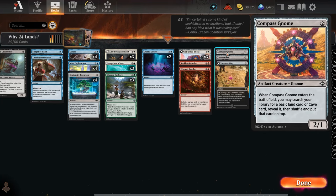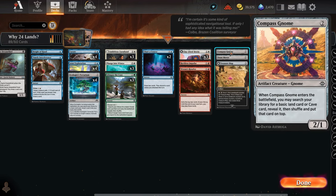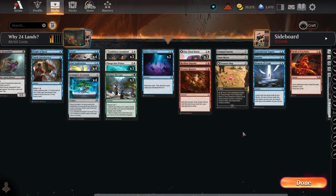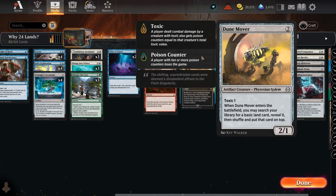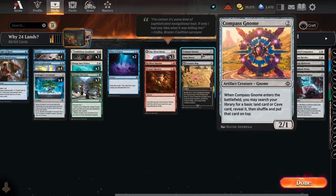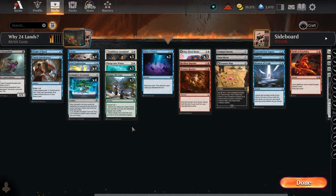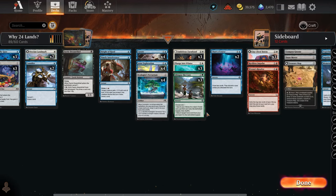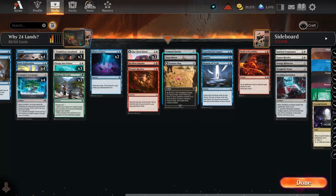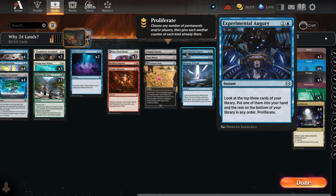Compass Gnome and Dune Mover let you search for a basic land, but they put it on top of your library rather than into your hand, so your next draw is that land. It can mess up your turn-three draw, but it does guarantee finding that third land. These cards probably aren't played much, but they're actually pretty good for red and black decks that lack other options. I'd use other cards in blue and green, but for colors lacking fixing they work well in domain decks too.